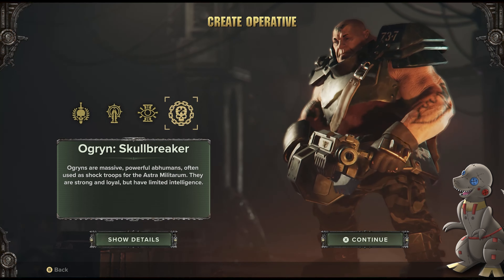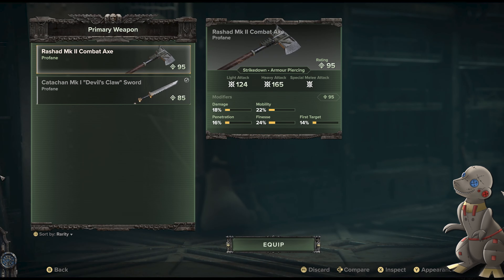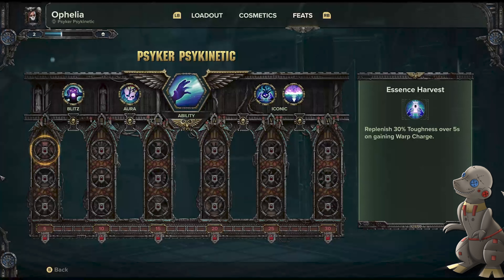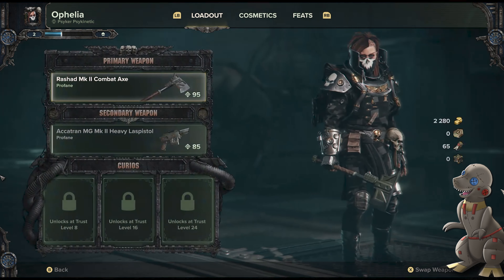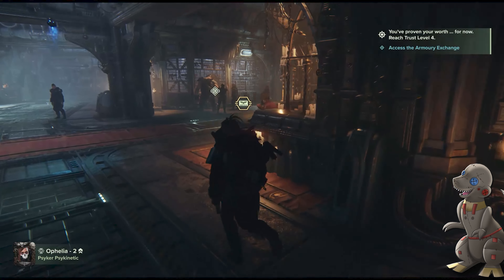They may add more classes later, like they did with Vermintide 2. I honestly think they should bring in a Tech Priest, and also a class that can use Terminator Armor — that would be amazing. That's just my opinion, though it would probably be tied to a DLC. Customization for all characters can be done male or female, except for the Ogryn, which is just a hulking genetically augmented beast.